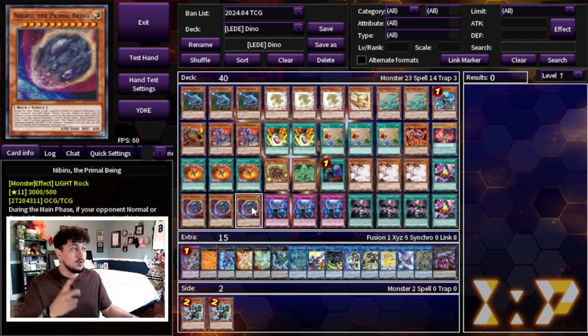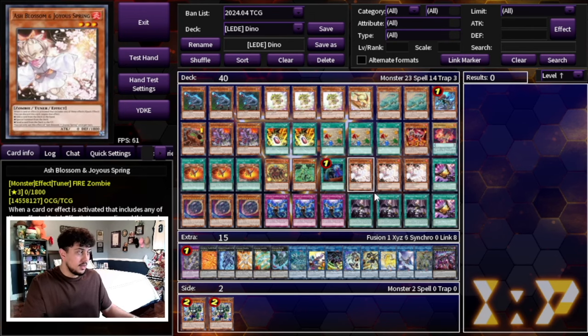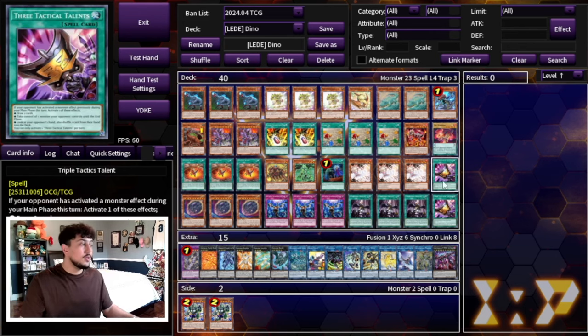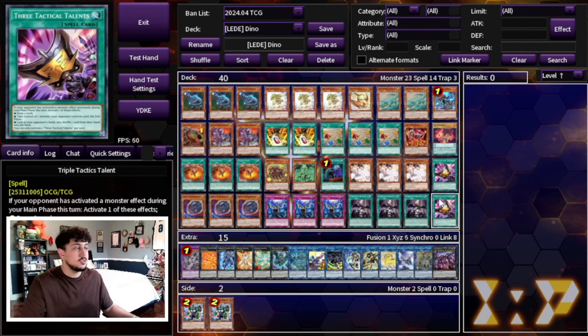Three Ash Blossom, three Nibiru, three Imperm. I'm playing three Droplet because I think Droplet is absolutely insane right now. Imagine going second — you activate Fossil Dig, then activate Droplet and send the Fossil Dig to negate a card. Droplet works really well when you're playing spell cards because you can activate the spell, activate Droplet in response, negate a card your opponent controls, and still continue playing because you're not really losing a card. Two Talents — Talents is really powerful in a hand trap format. Going first, if your opponent has a hand trap, you can Talents to take away another card and put yourself at such a strong advantage. I'm not playing Pankratops — you can summon it off Petite Pteranodon and if you want Pankratops instead of Talents you can do that, but I personally think Talents is more meta-specific and anti-meta right now.